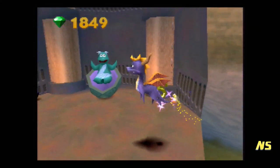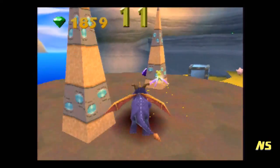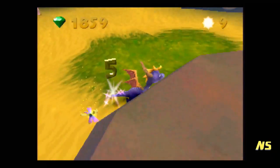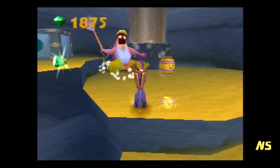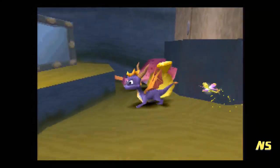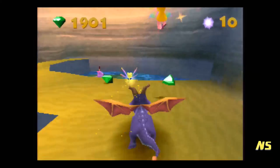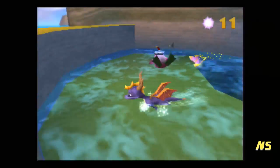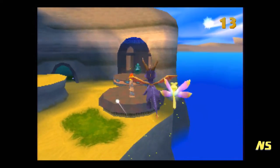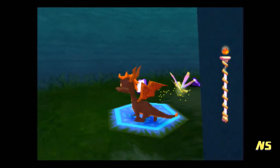You cannot get 100% on the gems here — you cannot get 100% on this level at all. You need 11 enemies and I only have 9, so I need to kill 2 more. Well, here's 1 of 2. This won't take us very long to get what we came for here. Now what we have to do is use this power-up to free some baby turtles.